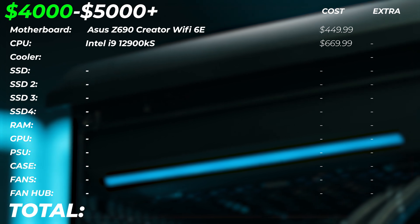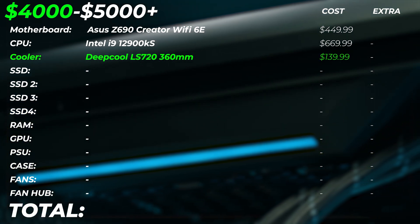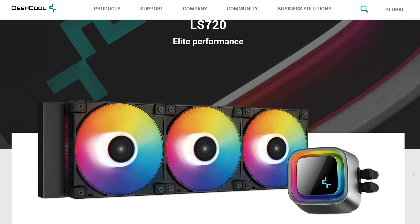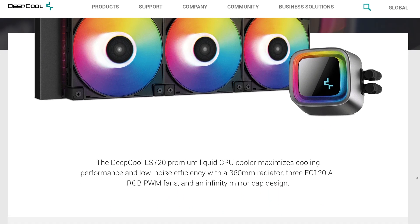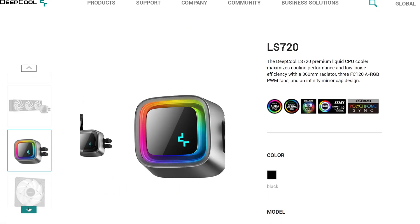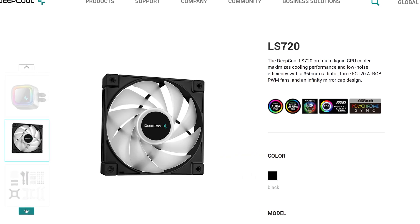For the cooler, we're still going to use the Deepcool LS720, which is a 360mm radiator. It's a very good cooler and you're not going to get much better cooling for the i9-12900KS without going custom cooling. For creators, custom cooling isn't really worth it — it's more of a hobby than a practical thing.